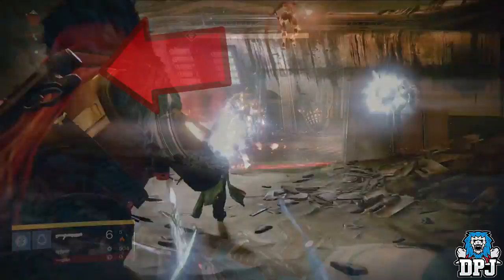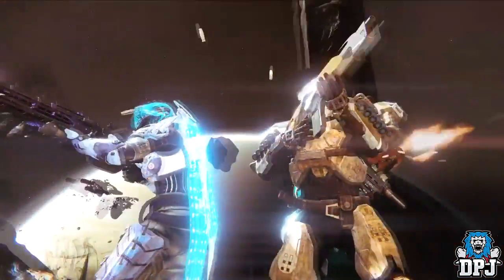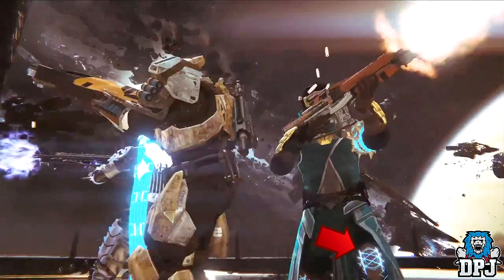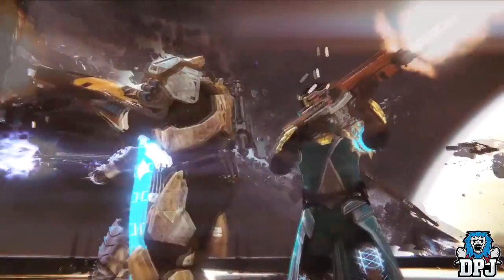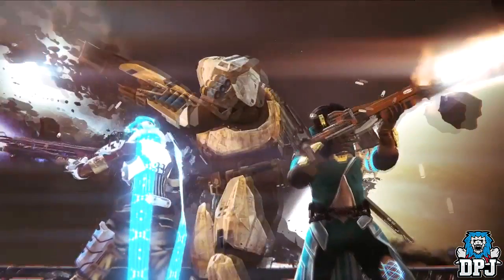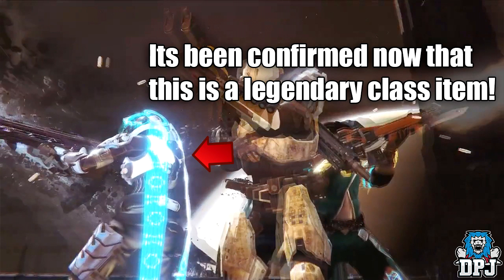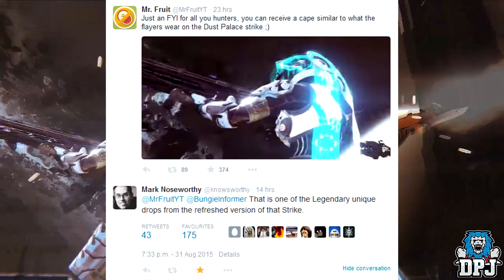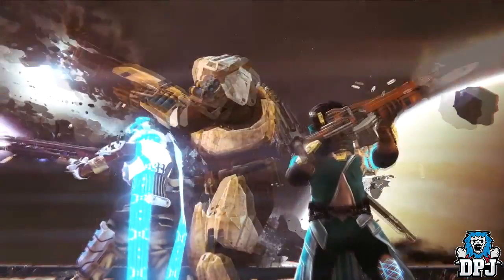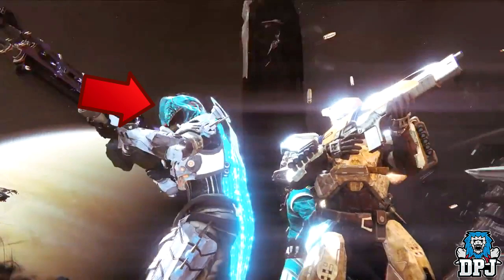At 33 seconds we again see some very interesting things. First we can see the top of those mysterious Warlock leg armors, which look badass. Then there's a blade attached to the front of the auto rifle the Warlock is holding - it reminds me a lot of the Red Death, although it's clearly a different weapon. And take a look at that Hunter cape - absolutely unbelievable. This is believed to be the Hunter's exotic class item and it looks truly stunning. Also notice the Hunter's helmet - looks absolutely badass, could be a new exotic.